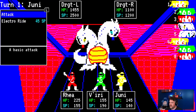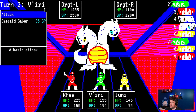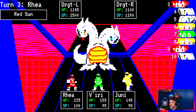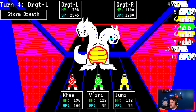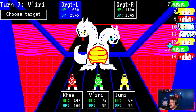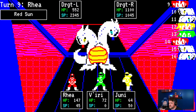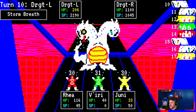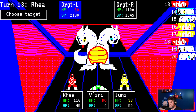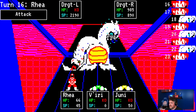You've got a turn order on the right that can be impacted by certain abilities — you can slow enemies down or change who goes first. You have to learn the strategy for each boss, including what types of damage they're immune to. For example, by attacking with Juni I just healed this enemy even though they had full health. You also have to learn the timing of their attacks. It's actually to your detriment to spend all your high-value attacks early on in some cases — you need to learn the patterns and when their strongest attacks become available.